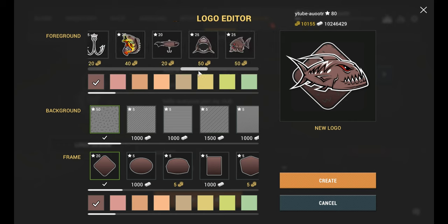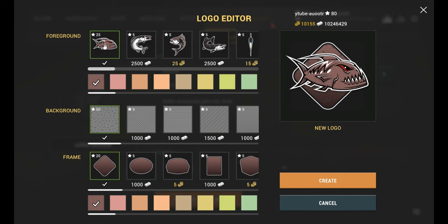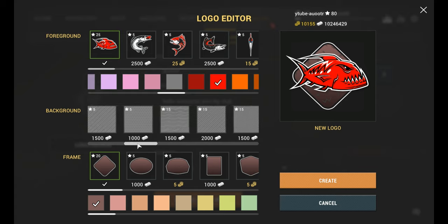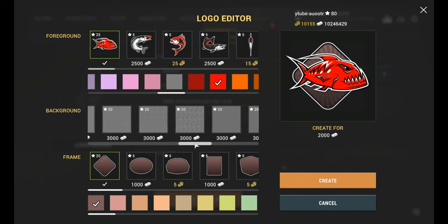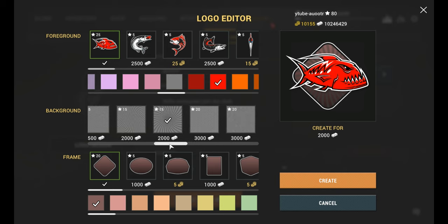Choose the picture you like that suits you. Remember to check how much it costs at the bottom — some can be bought with money and some with Bitcoin. We set the background theme in the same way: some can be bought with money and some with Bitcoin. We also choose our logo.